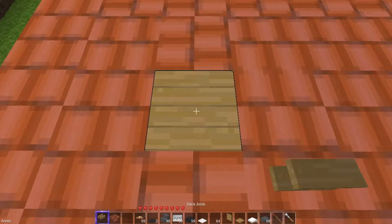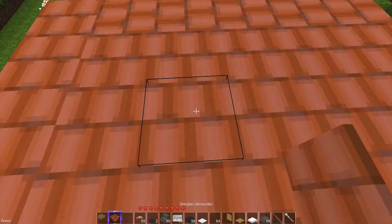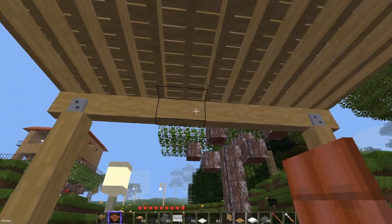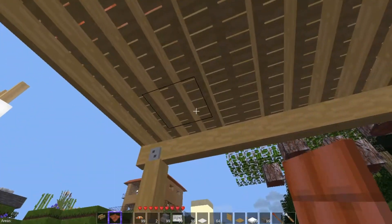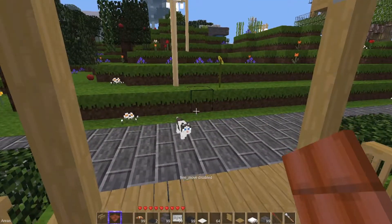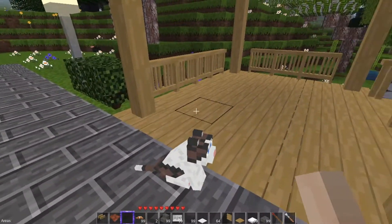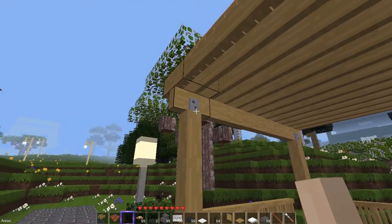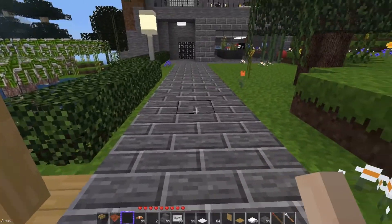That goes there, and that does not go there. So let's see if it worked. I really like the detail on these decks. I ended up moving the deck over one using WorldEdit — just copied everything and moved it over. I should put an overhang on there and probably put some kind of shrubbery up there.